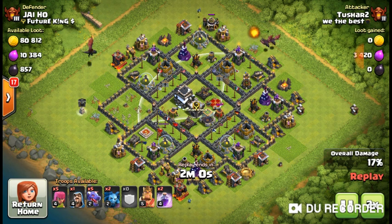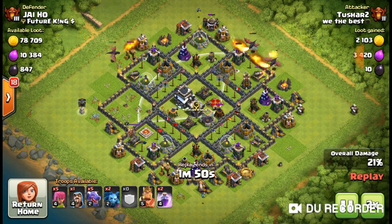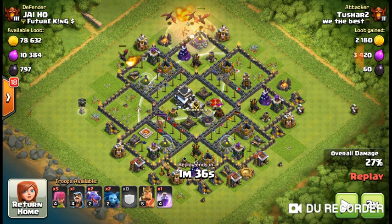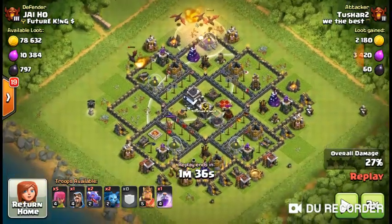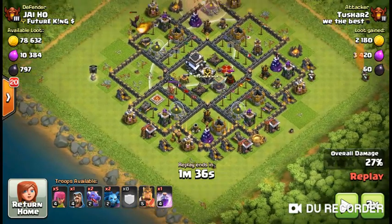Let's see how you take this air defense down. Right there, those two dragons are going the wrong way, and one of them is already dying and the other one is low on health. Those two dragons should have got this air defense and not gone towards the side and died. As soon as they did that, I would have used the rest of my dragons to try to escape with a one-star.